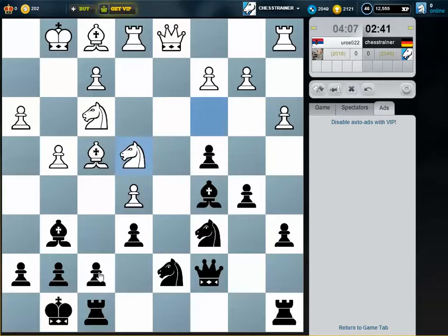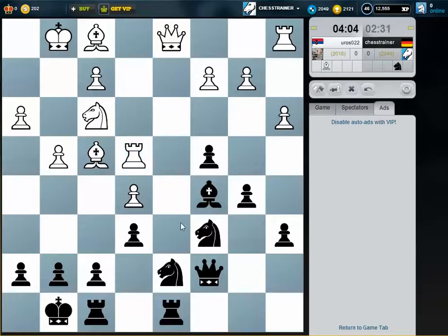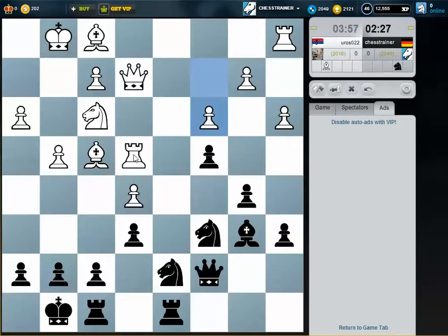What about c4 and bishop c5, just to improve the position of my bishop? Then I threaten to play f6 as well. Knight to d6 — I don't want to allow this. The knight is also strong here on c5, and the rook doesn't have that many squares.